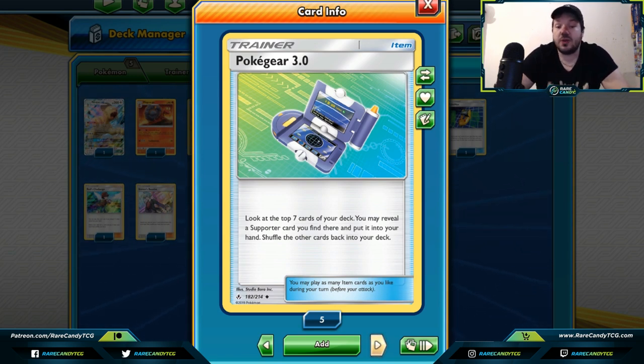Poké Gear 3.0 gives you a little boost — it's kind of like Jirachi but it only lets you search for a supporter card. It is a trainer card though, so you can play this and play a supporter in the same turn, giving you that extra reach you need. Especially since we've lost Tapu Lele GX and Marshadow — those shuffle-draw and deck-search cards — Poké Gear fills that niche closer than you'd think. At the North American International Championships I played four copies in my Baby Blacephalon deck. It's a great way to grab tech supporters or main supporters when your hand looks thin.